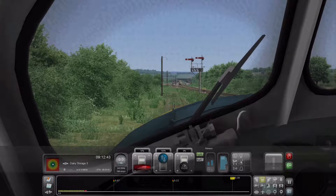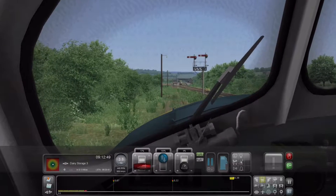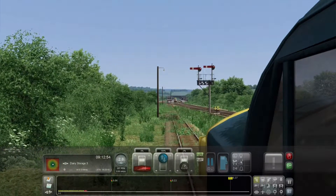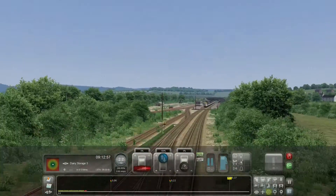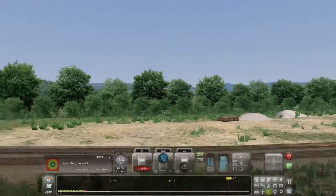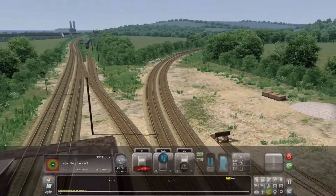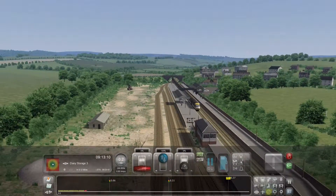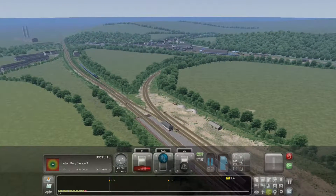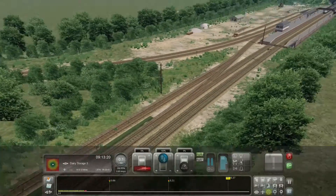If you go off to another line, as I was showing on the map previously, there's a large freight-type holding area, and that line off there is the line up to Newquay. I think, if my notes are right, it terminates at Bugle.